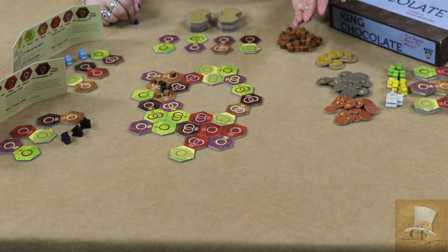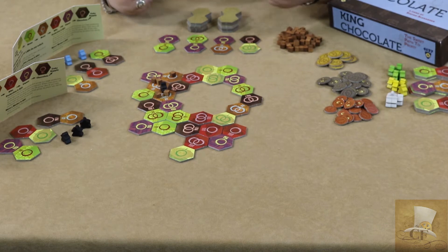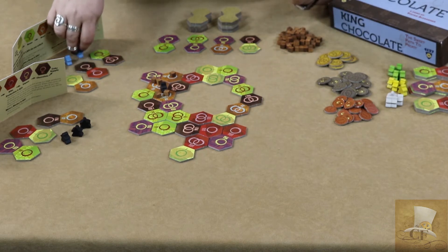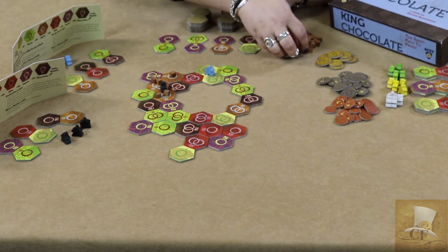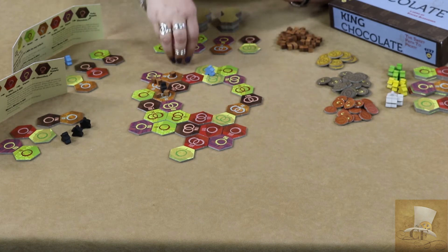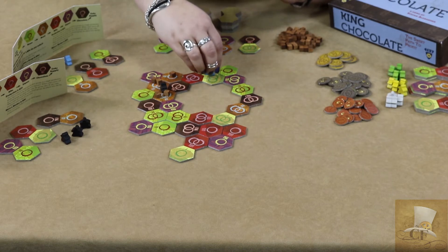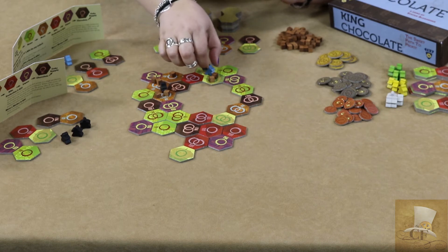Your second action option is to place a worker. Placing a worker on the board also triggers population of a given area, which means we are going to bring chocolate into the production process. To determine how much chocolate is brought out, it is determined by the number of rings on each of the hexes — in this case two on this one and one here, so we initially bring out three.